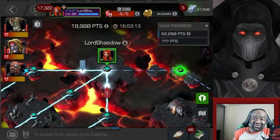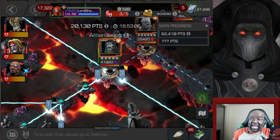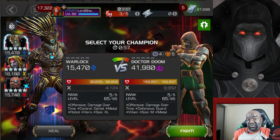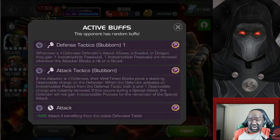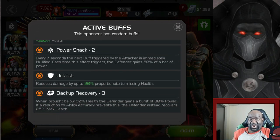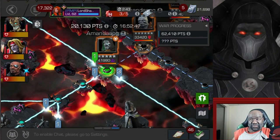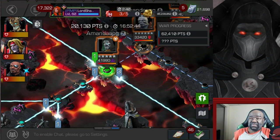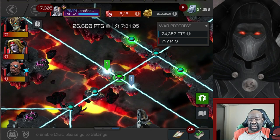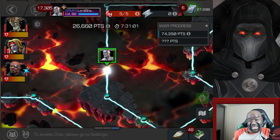Nick Fury made short work of that Venom — he's a beast, definitely my favorite skill champion and my alliance war MVP. I was not going to jump in against this Dr. Doom. We have folks that really excel on that node, so I just looked at what the node looked like but wasn't about to tackle it. I waited, they already had a plan, someone else came in and cleared Dr. Doom.